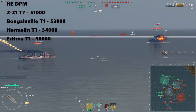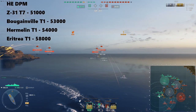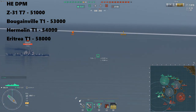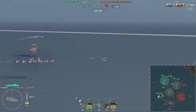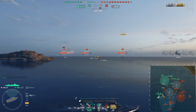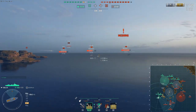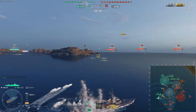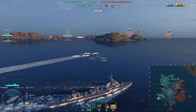The Z-31 loses to Tier 1 ships like Bougainville, Hermeline, and Eritrea, which have 53k, 54k, and 58,000 HE DPM. It does beat Tier 1 ships like Hashidate, Chengan, and Black Swan — it actually has better HE than those. So roughly Tier 1 in terms of HE damage output. It does have the advantage of better pen at 38mm, but when your damage output is literally Tier 1 level, it doesn't matter — you're not doing any damage whatsoever.